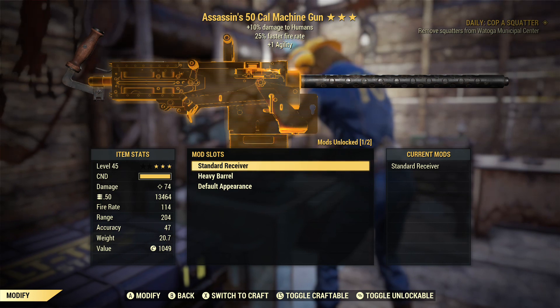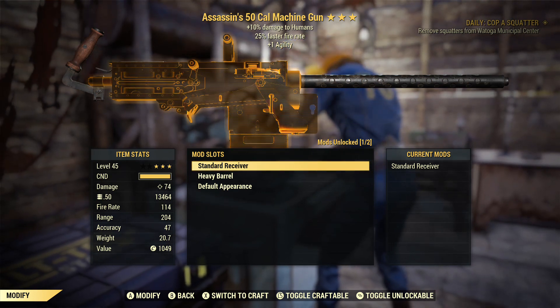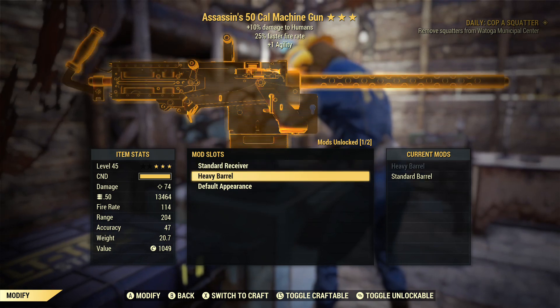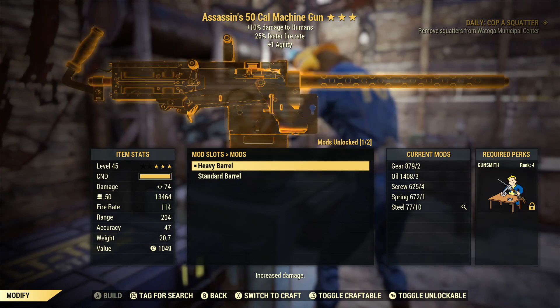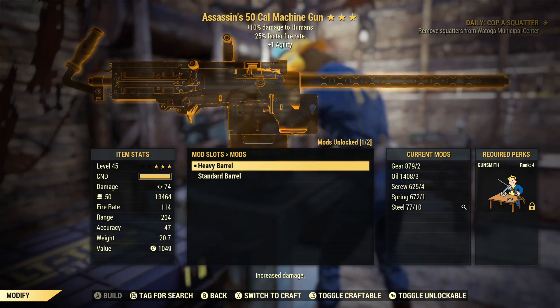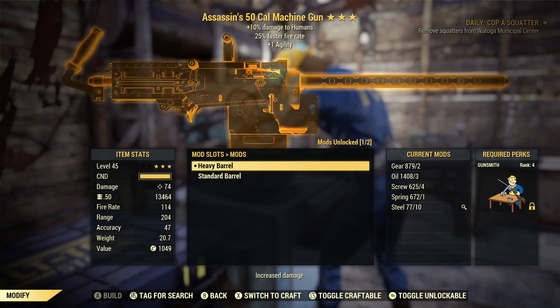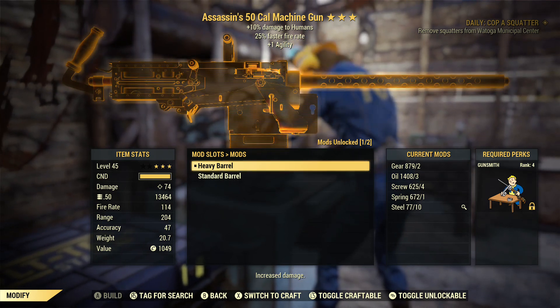Now let me tell you how you can get the mods. The 50 cal machine gun has two mods. The first is the barrel — there's a heavy barrel and a standard barrel. You can get the heavy barrel by scrapping 50 cal machine guns. You'll need to scrap around 10 to 15 of them since it's a bit rare, but that's how you get it.